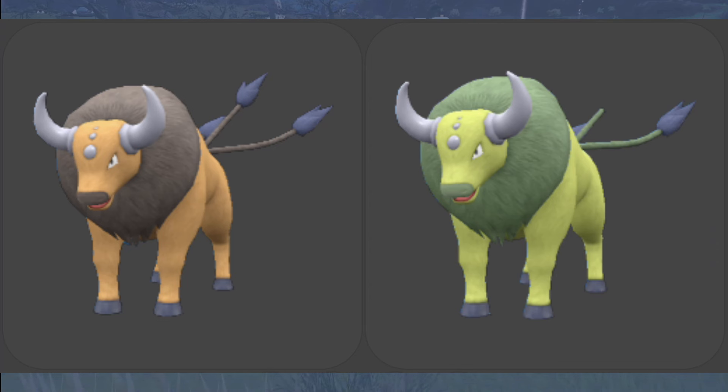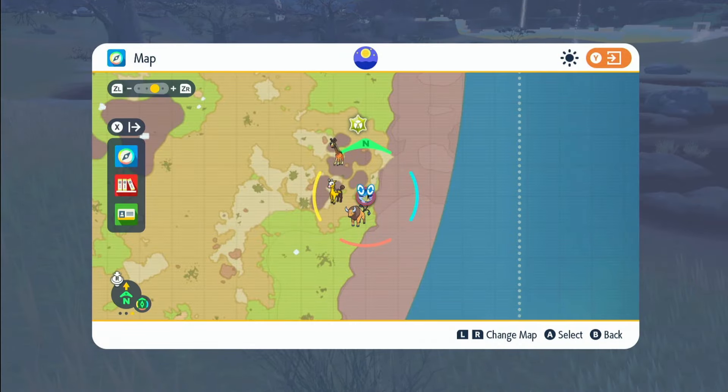I'm going to put a picture of shiny Tauros on screen right now. It's not too hard to find — when you find a shiny, it goes like a greenish color. Good luck on your hunt. The hardest bit will be getting the Mass Outbreak more than likely. Hope you found this video helpful, and I'll catch you on the next one.